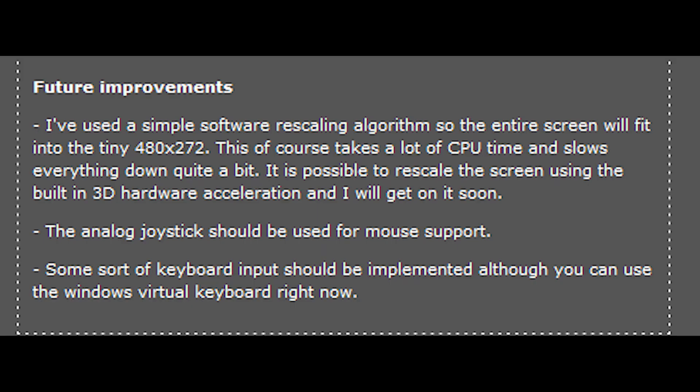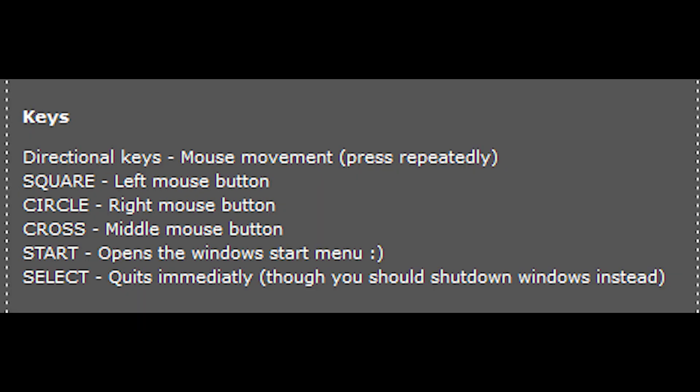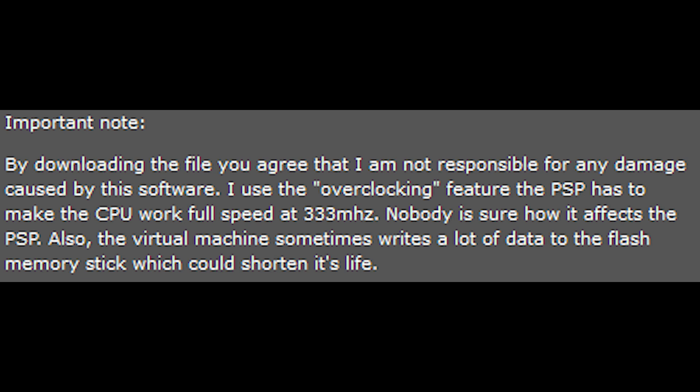Gilan programmed the 95 interface to fit the 480x272 screen of the PSP using rescaling, which is great and all, but it requires a lot of CPU power and slows it down immensely. He also binds the joystick to the mouse and enables Windows Virtual Keyboard using the PSP's D-pad and other buttons, and uses the overclocking feature of the PSP to make it all run at 333 MHz. But, and I quote, nobody knows how this affects the PSP. Also, the virtual machine sometimes writes a lot of data to the flash memory stick, which could shorten its life. He closes by saying: bottom line, if your PSP starts bursting into flames after running this, don't blame me. So I decided I wouldn't use that.